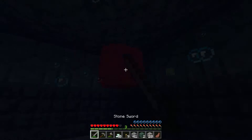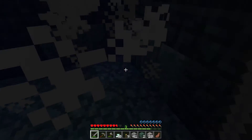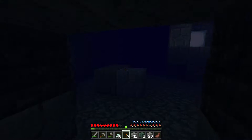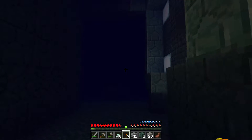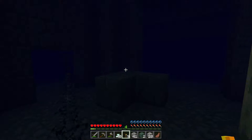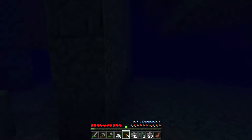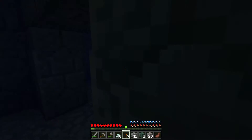Where is it? Wait — I killed it! What did I get? A fish? A prismarine shard! What's it — a shard? All right, I'll take it. Oh whoa whoa whoa, what is this? It looks like a core — oh, there's more of them! We gotta be careful. There's one in this room — they didn't really do much damage on me when I went to kill it.